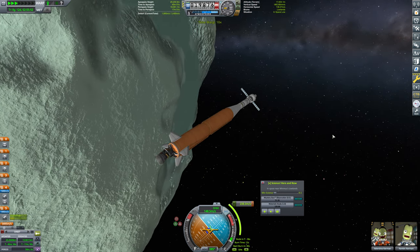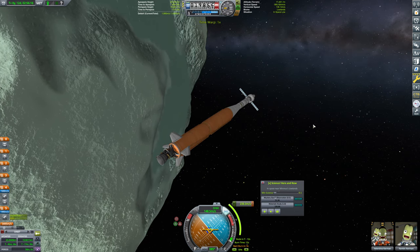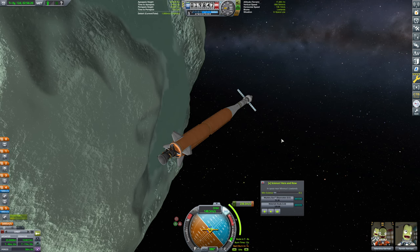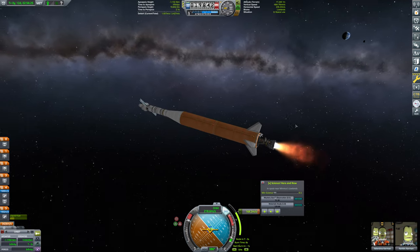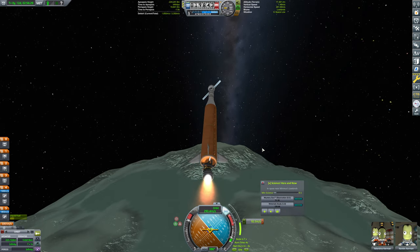Let's just warp on forward in regular warp for the time being. It's not like we don't have enough delta-V to do any corrective burns we need — we've got more than enough. So that'll be fine. Let's head back to Kerbin — that's our destination. Beautiful, and off we go.